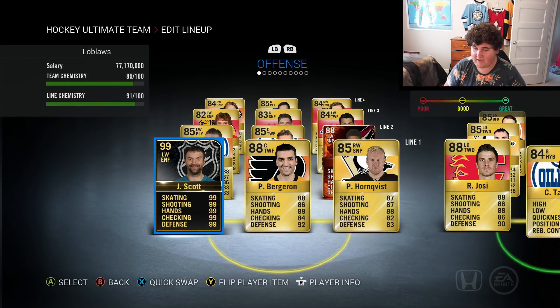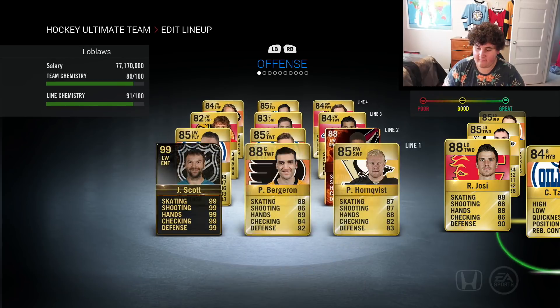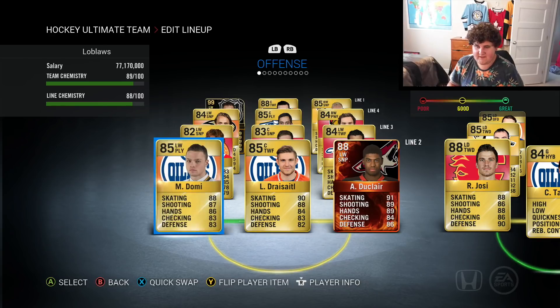As you can see here, we've got a 99 overall John Scott. I remember this card coming out — it was absolutely insane, everybody had him. He would score on every shot because he was monstrous. Then we've got Patrick Hornqvist, who I remember was a beast in NHL 16, Patrice Bergeron — awesome as well — Drysdale 85, Domi 85.